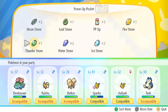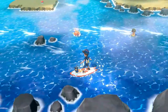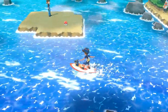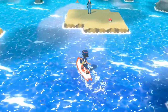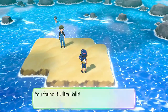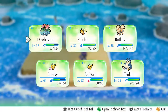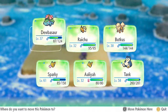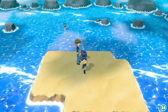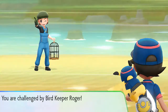Nothing else to worry about — just smooth sailing right here. There are gonna be some Pokemon that attack and I might consider capturing them. Got three ultra balls. Let's go ahead and switch out our Pokemon and use Raichu now. This guy is a bird trainer so let's see what's up.